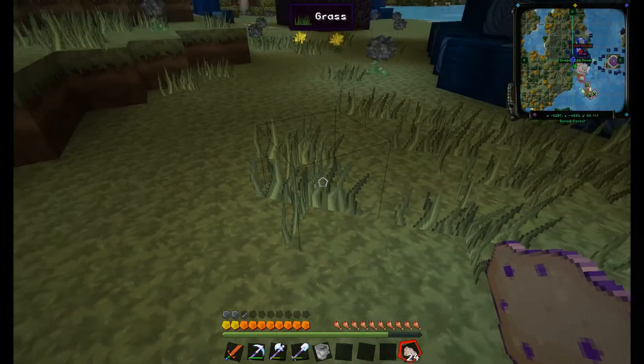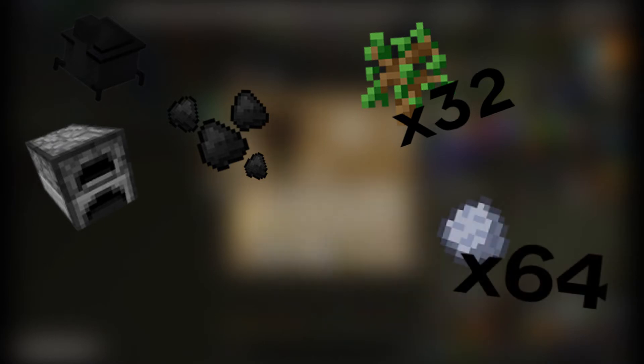Here are some of the items that you will need for this tutorial: a Witch's Oven, a furnace, some coal, at least 32 oak saplings, a stack of clay, and 7 iron ingots.